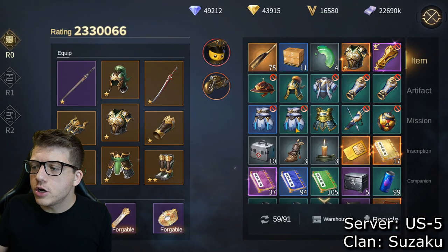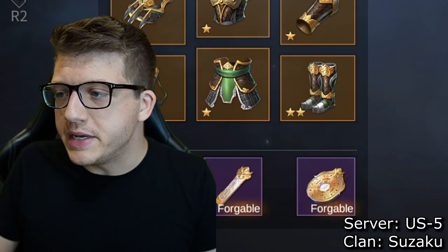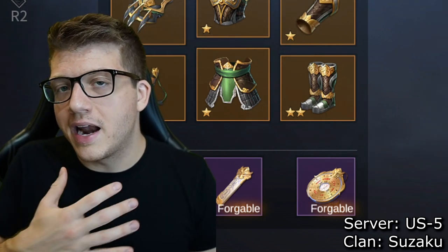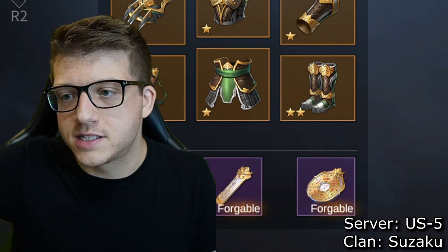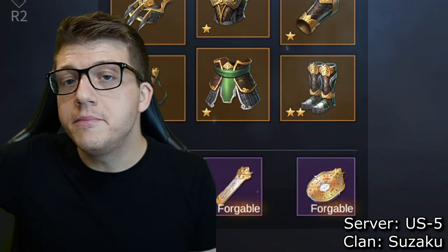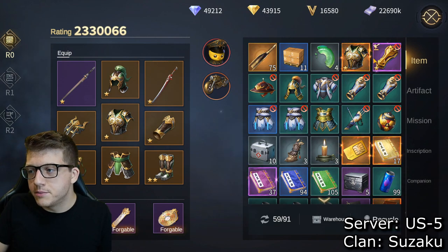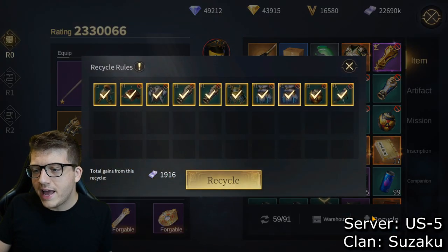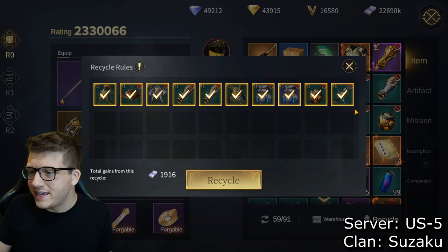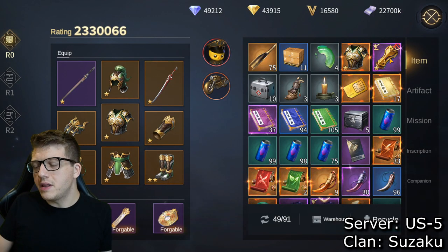Now let's talk about equipment. A lot of gear has a prohibitory symbol in the top right corner — that means it belongs to a class you are not. If you've played WoW or any MMORPG, you know this system: plate for warriors, cloth for mages. For anything lower than purple that you can't use, just recycle it using the button down here — it auto-selects useless gear and exchanges it for basic currency.